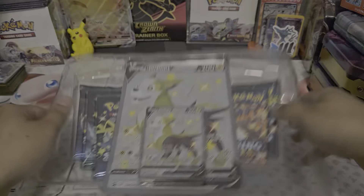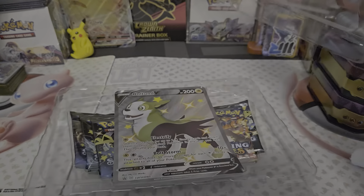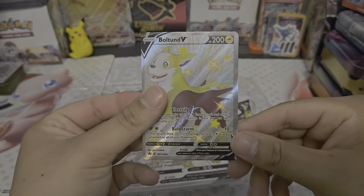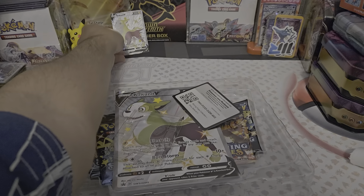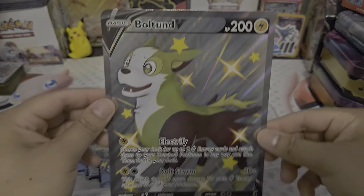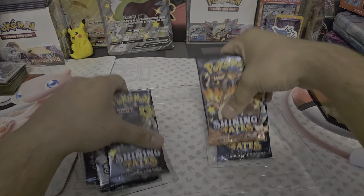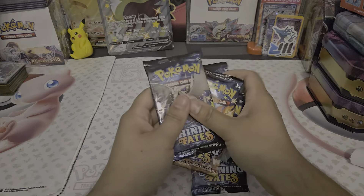Let's see if I can open up this box. I think this comes with five packs. There's a promo — the Bolton V promo, actually a regular-size card, a really nice full art. It is a promo. I'll put that right here. And here's the code card for the Shining Fates box. And here's the big boy. I'll put that back there with the Pikachu. This should only have five packs — five quick and easy. Let's see if we get anything good.